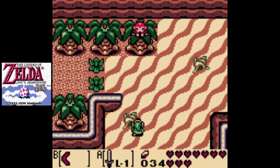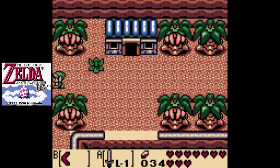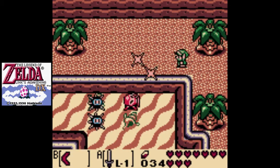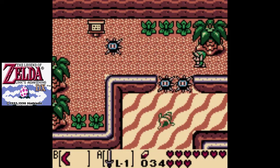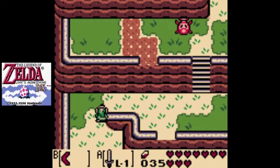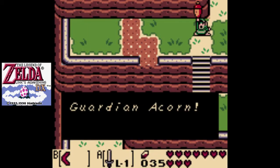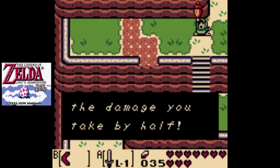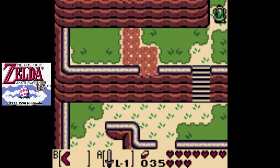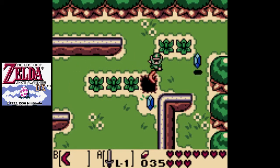And here's the boomerang in action — actually, pretty decent here. A guardian acorn. Now let's go see what we can do about that Face Shrine.